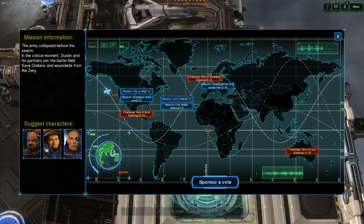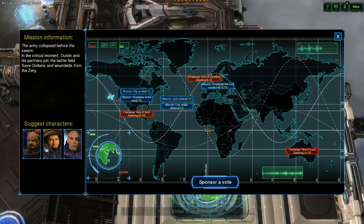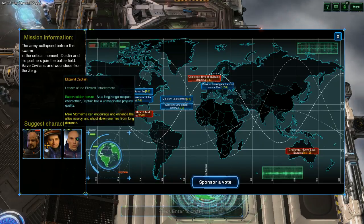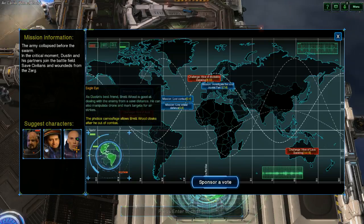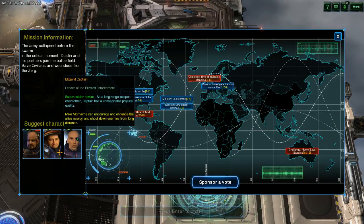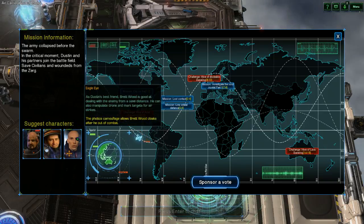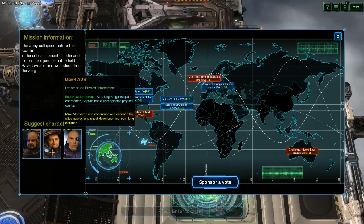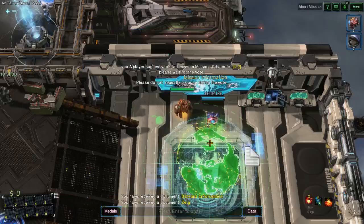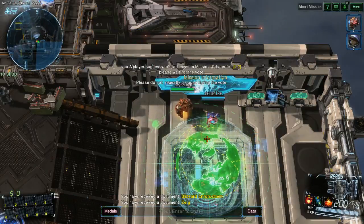Here's the mission information. The first one — City on Fire. The army collapsed before the swarm. In the critical moment, Dustin and his partners joined the battlefield, saved civilians, and wounded from the Zerg. There are suggested characters for all of these. Look at Mike Morhaime inside of the Marine suit in the suggested characters. That is hilarious. That's me. Yeah, you are him.